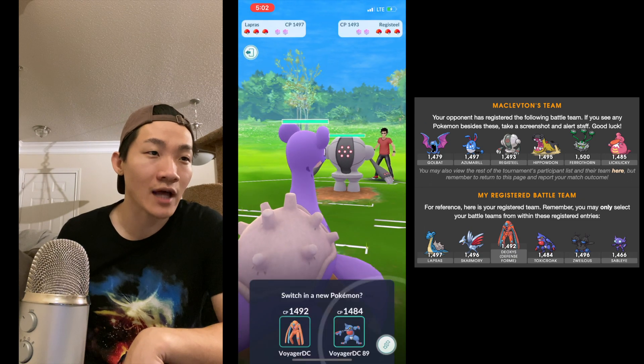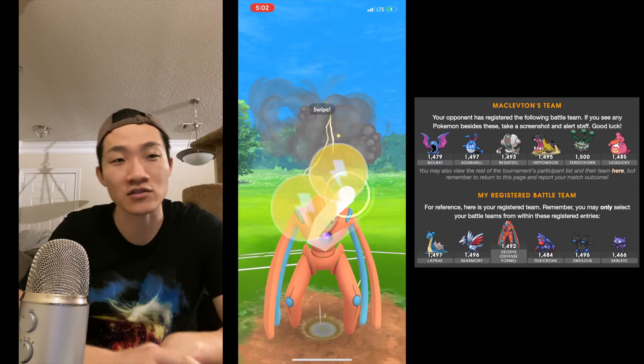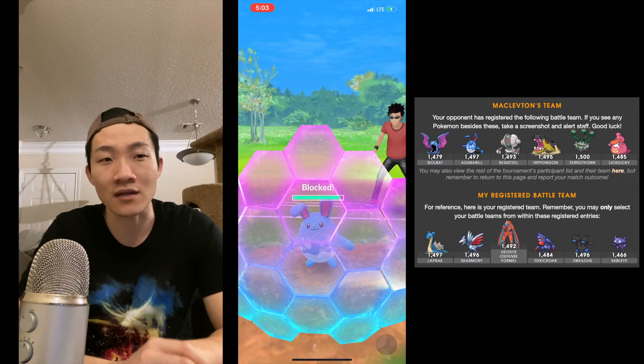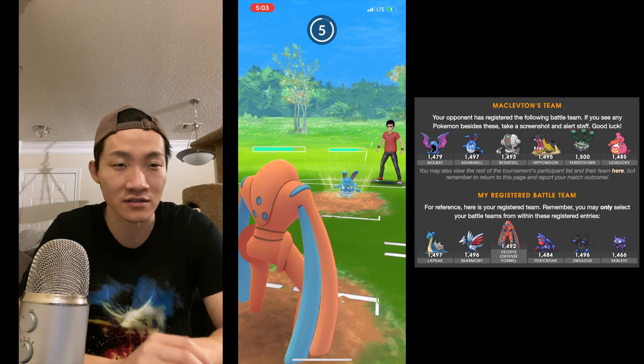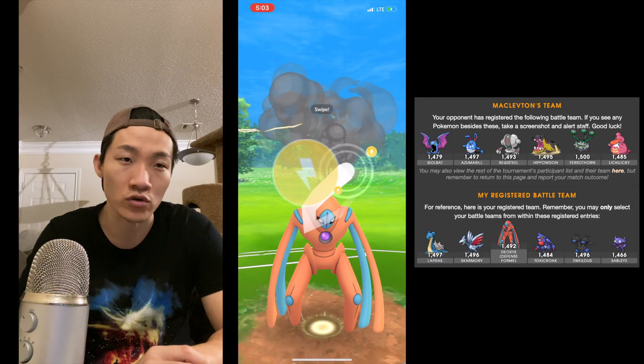I go in again with Lapras, Deoxys Defense, and Toxicroak for match two. I lose switch advantage, but again Deoxys Defense is a very safe swap against his team. Something I noticed against a lot of teams in this tournament is there aren't many strong Deoxys Defense counters, so I ended up relying on it heavily throughout the entire tournament.